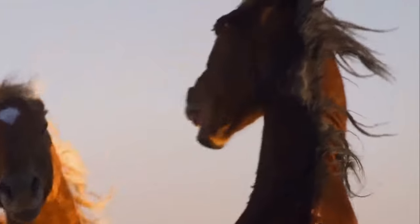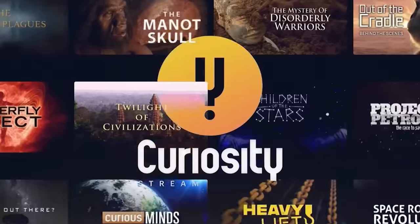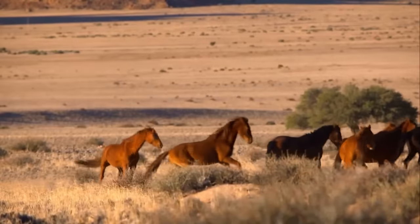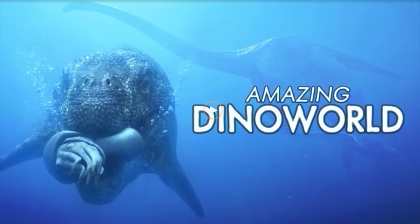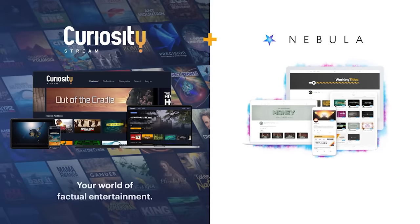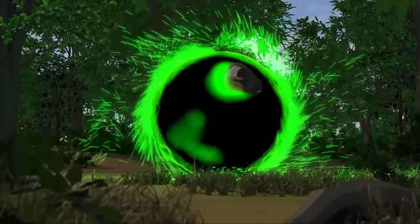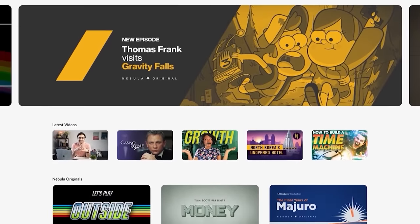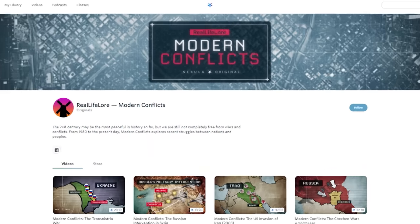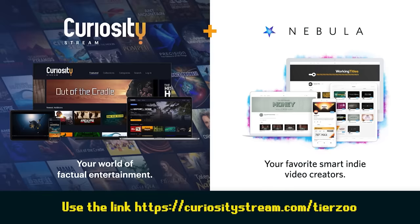This documentary is available to watch right now on CuriosityStream, the sponsor of today's video. CuriosityStream is an amazing subscription streaming service with thousands of high-quality documentaries and non-fiction titles, including Stallions of the Namib Desert and personal favorites like Out of the Cradle and Amazing Dino World. Every new CuriosityStream member also gets access to Nebula, a streaming service made by and for creators. To get access to both services for only $1.25 a month, head to CuriosityStream.com/TierZoo or click the link in the description.